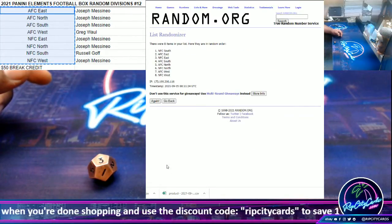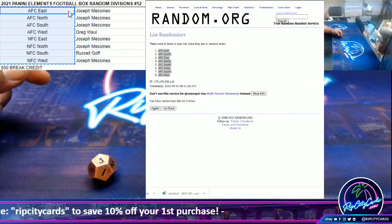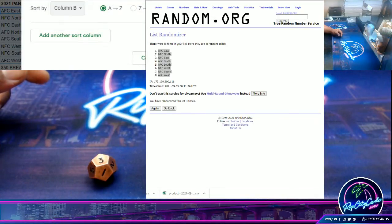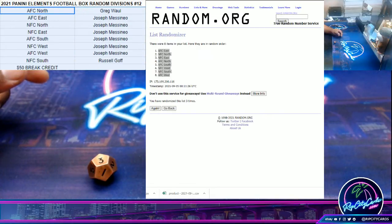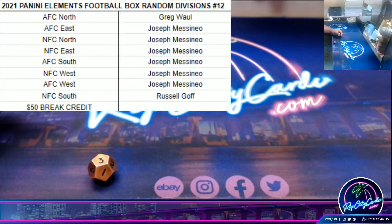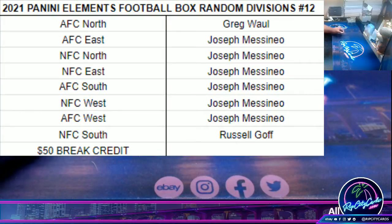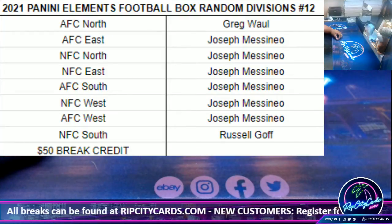Good luck, everyone. One, two, and money shot. Three. Copy, paste, sort this by teams. Let's do a little formatting and blow it up. So Greg got the AFC North. Russell, NFC South. JMS, everything else — AFC East, NFC North, NFC East, AFC South, NFC West, AFC West. Let's do this.